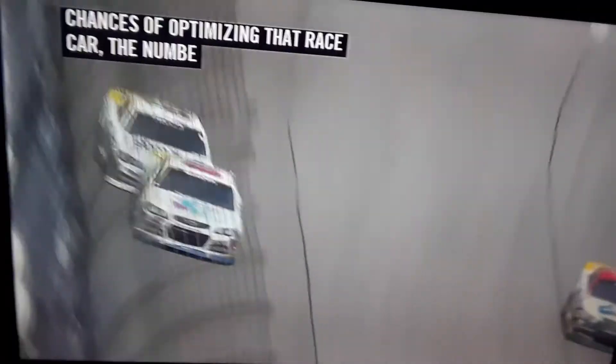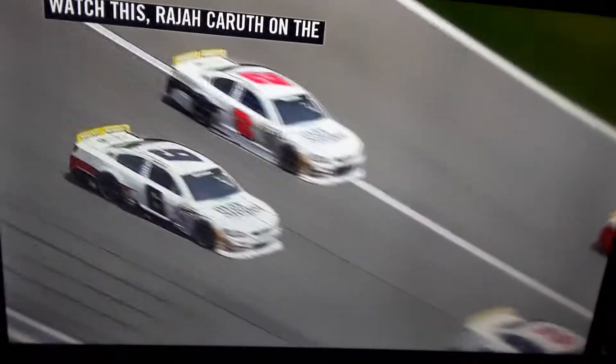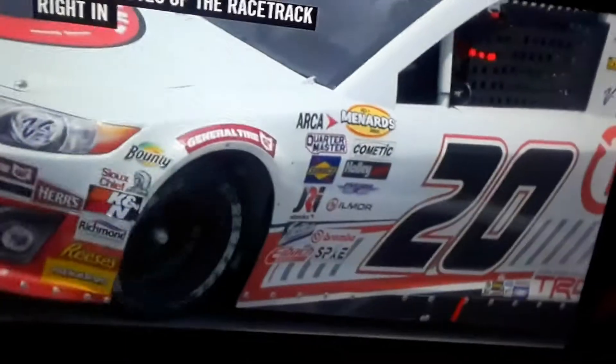Watch this — Raja Karun, all on the brakes, running about 30 miles an hour faster. Zachary moves up the race right in front of him. It ends up costing Raja a position, but it could have cost him the car. Great job by Raja.